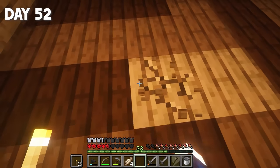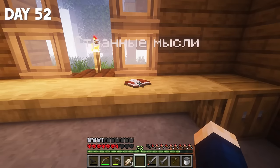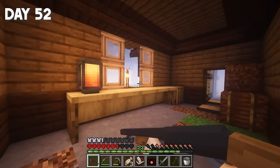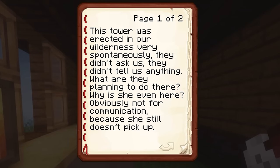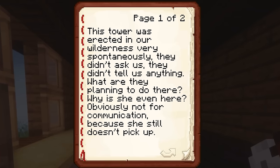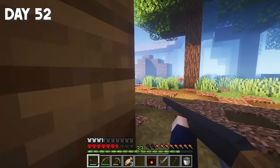Today we'll continue to survive. I was able to hide from the zombies in this house. I'll just have a snack. Let's take this hay — I can make a lot of bread out of it. And here we have a safe: a first aid kit, a shotgun, and 36 rounds of ammo. With this, I can carefully escape from the zombies. Let's read the note: 'This tower was erected in our wilderness very spontaneously. They didn't even ask us. They didn't tell us anything. What are they planning to do there? Why is it even here? Obviously not for communication, because there's still no signal.' So here's the stories about this tower — as I understand it, from the residents of this house.